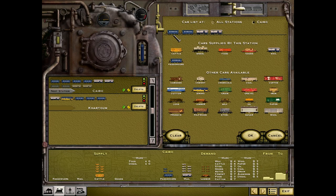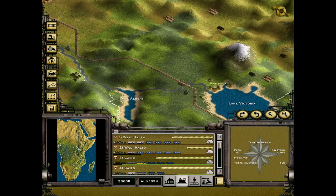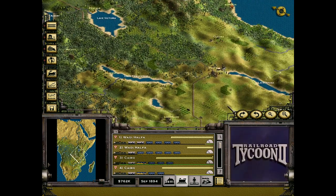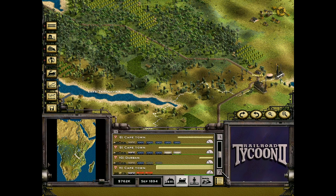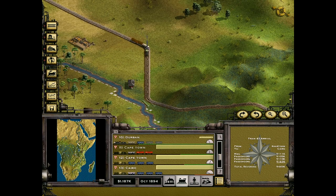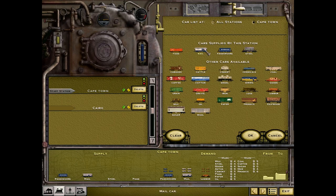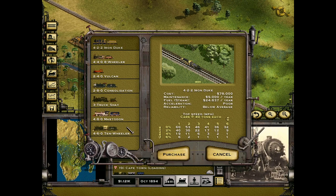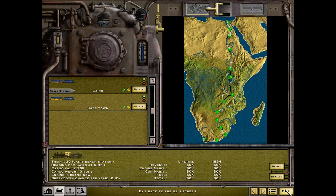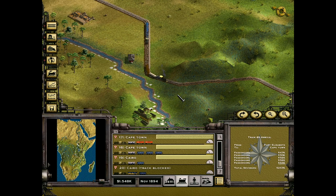Khartoum, Cairo — pretty much the same. Let's keep an eye on our incoming trains and see how they handle the gradient. Let's get the trees back on. Our first train that should be hitting would be this one — let's keep an eye on this train's progress. We could get a few more trains going on this journey — Cape Town with this, just in case something should go horribly wrong. They're still going to make good profit when they reach their destination.